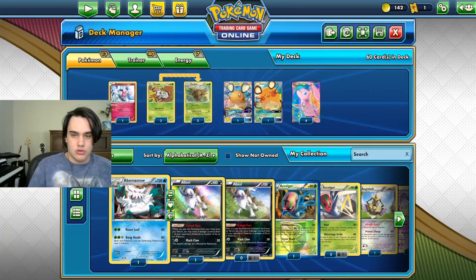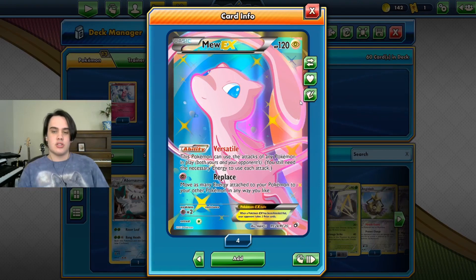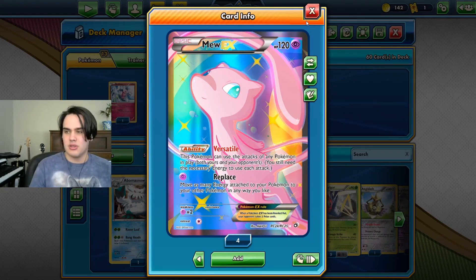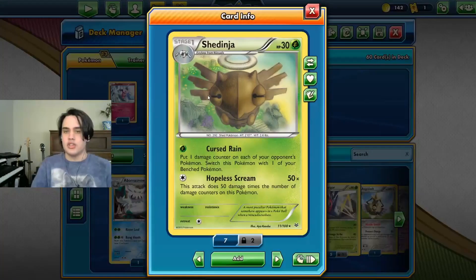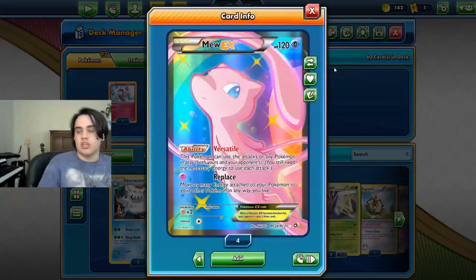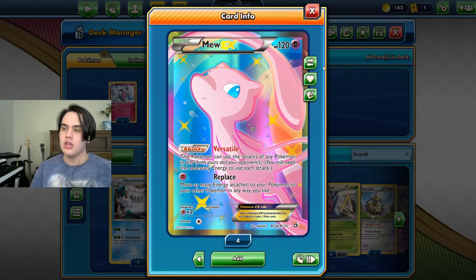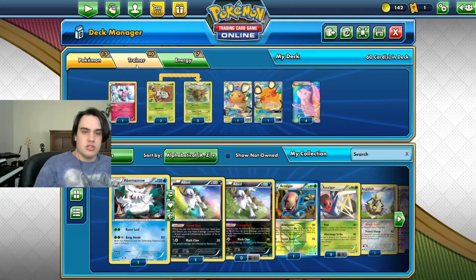The main idea behind this deck is these two. This guy right here, Mew EX. It has the ability Versatile — this Pokemon can use attacks of any Pokemon in play, both yours and your opponent's. Replace barely ever gets used if not never. I think I did once but it's kind of a waste. And then Shedinja — it has a move called Hopeless Scream. Because Shedinja has 30 HP, it has an attack that does 50 damage times the number of damage counters on this Pokemon. That's pretty mediocre by itself, however with Mew's 120 HP getting moves that take one energy to do like 150 or 400 damage often, it's pretty easy — you just have to get set up correctly.